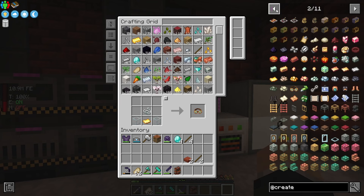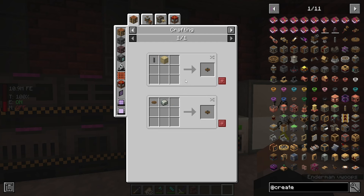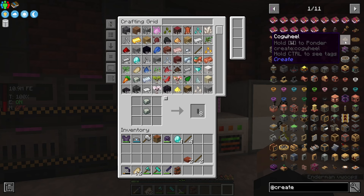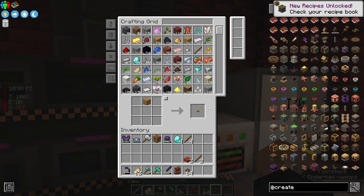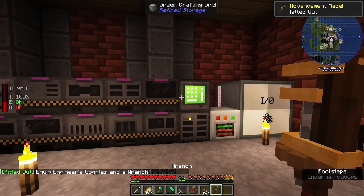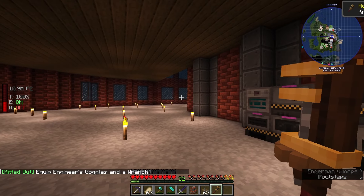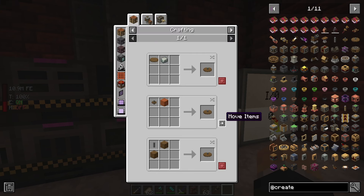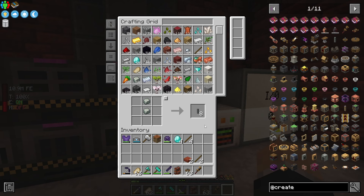We do lose our netherite helmet protection, but that's okay — I don't think we are really going to leave the factory. I'll close up shop though; we don't need any stray mobs wandering in. We also need to make the wrench, which also requires gold sheets and a cogwheel. We need a handful of shafts — I'll make 64 of those and 64 cogwheels — and we will make our wrench. We do get an advancement for that: 'Equip Engineer's Goggles and a Wrench.' We now have the basics.